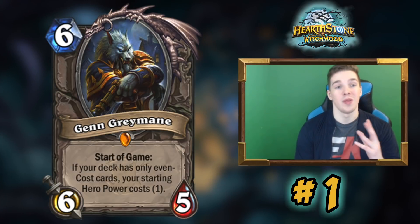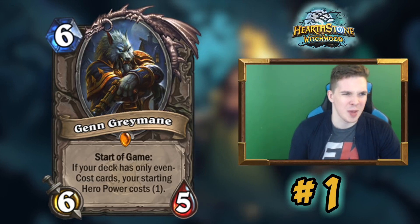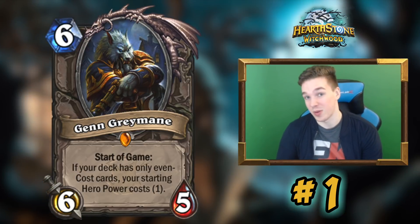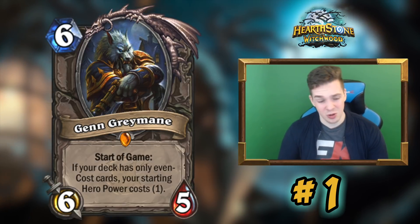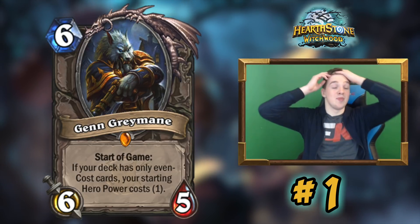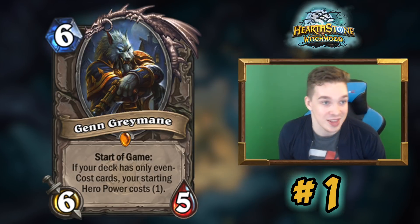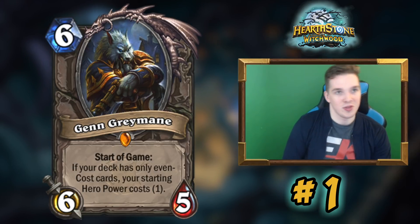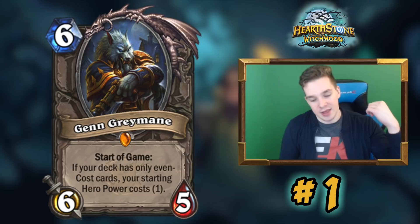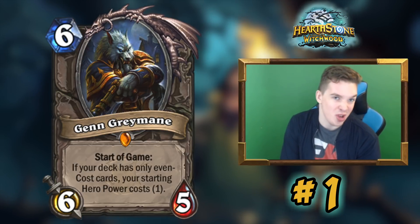The more interesting deck that makes Genn the most underrated card is Even Shaman. I was kind of blown away by how strong this deck was — it lets you play aggressive Shaman but actually contest the board at the same time. You still get Totem Golem and the four-mana 7/7, but you also get Thing from Below, Sea Giants — Thing from Below in that deck is mind-blowingly strong with a one-mana hero power. It's literally a pre-nerfed Corridor Creeper but with taunt, protecting everything. You still have Crackle, Devolve, Maelstrom Portal, and the full Jade package.